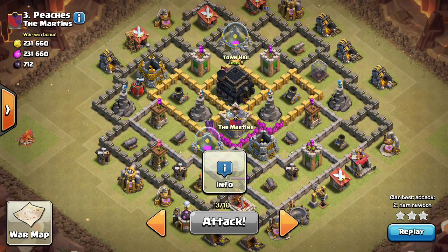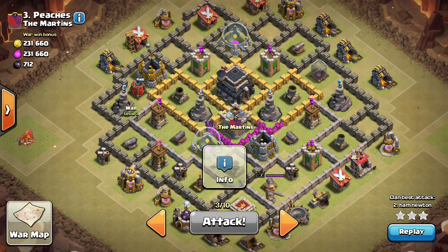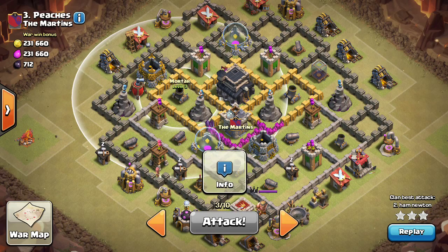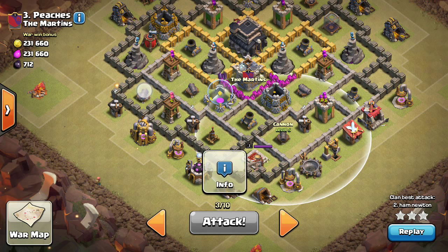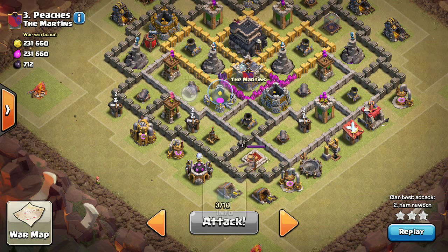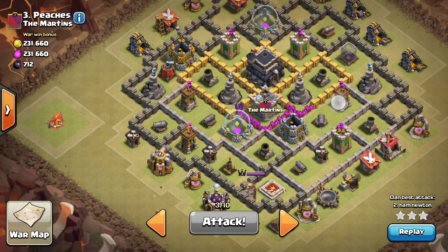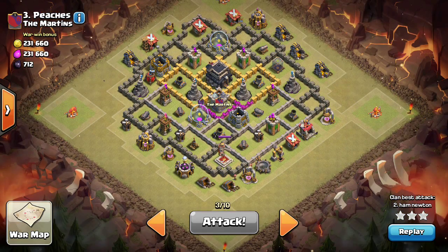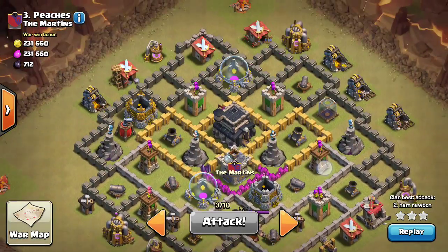Then there's number three, which I really want to show you. Town Hall 9 — guess what? Level two and level one wizard towers, two level two wizard towers, level three mortars, level four archer towers with level five archer towers, and level five and six cannons. The walls are also pathetic with level three, four, five, six, seven. That's a really really bad base — I don't think there's anything on this base that I actually like.